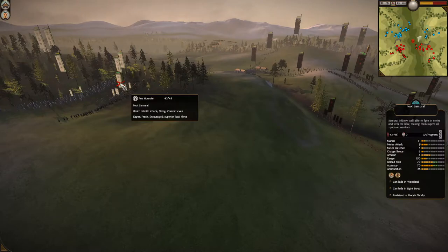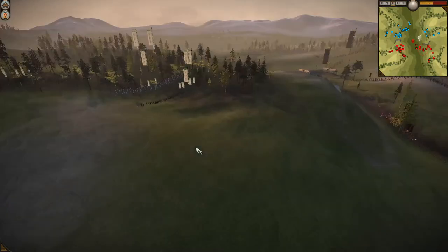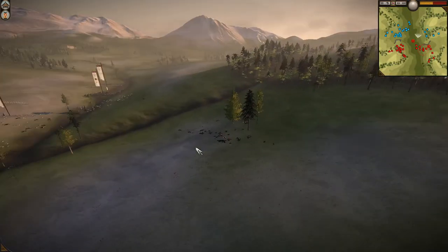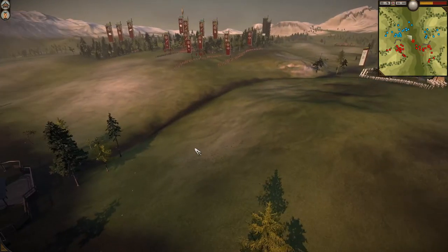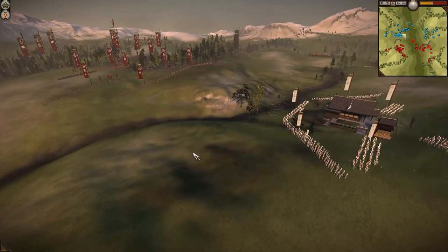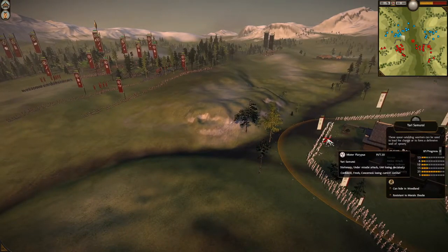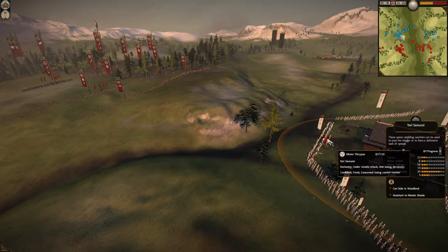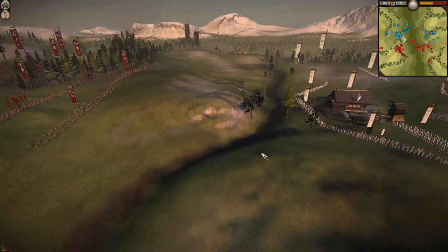I send my cav over to help Smothered Run because in a 2v2 you want to help your teammates as much as possible. If I don't have the terrain advantage on my side I don't really need to fully engage — I'll just engage with whatever forces I can, and if I can help my teammate beat their opponent sooner, the more likely my teammate will be able to come over and help me later.